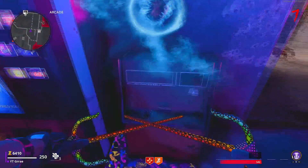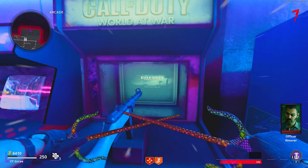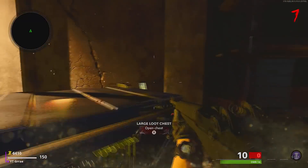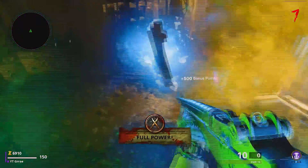Next, make your way to the arcade and knife this machine so you get a free token, and go ahead and play the World at War arcade game. This arcade game is the best to give you a lot of blue salvage, and if you complete all three rounds it'll give you a bunch. You can play this game multiple times in order to get all of the salvage that is required.